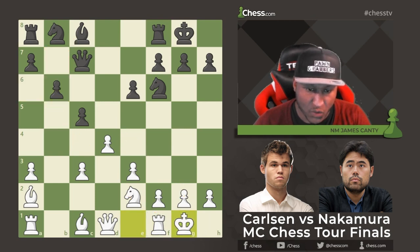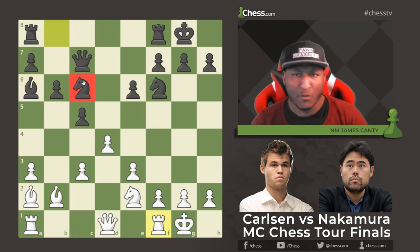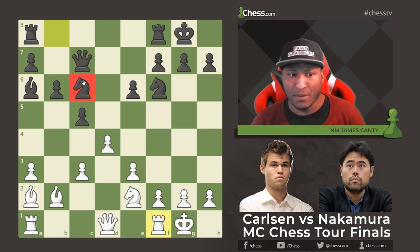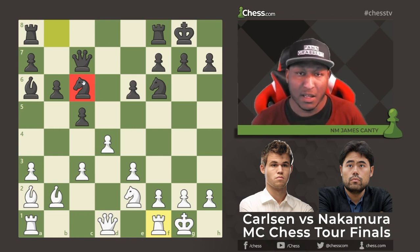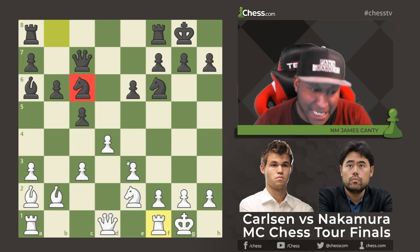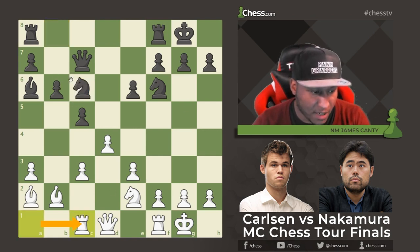Then b6 from Nakamura, threatening Bishop a6 or Bishop to b7. After castles, there's Bishop a6 putting pressure on the diagonal, Bishop to b2 for Magnus, and then Knight to c6. You always have to develop your pieces no matter what opening you're playing — the ideas may differ, whether a kingside attack, queenside attack, or central fight, but the core of chess is developing your pieces.